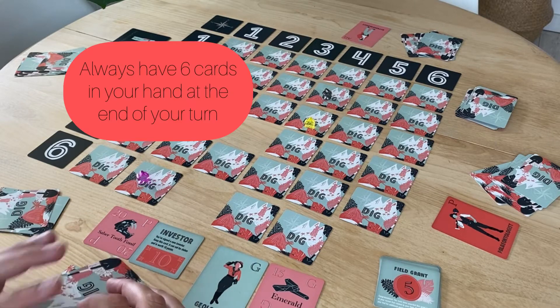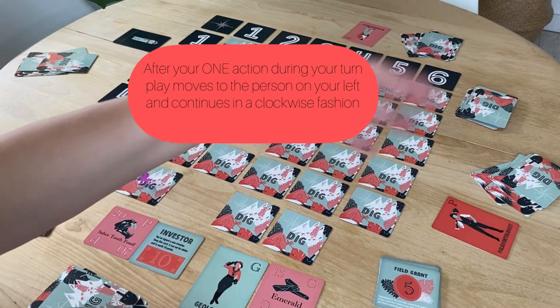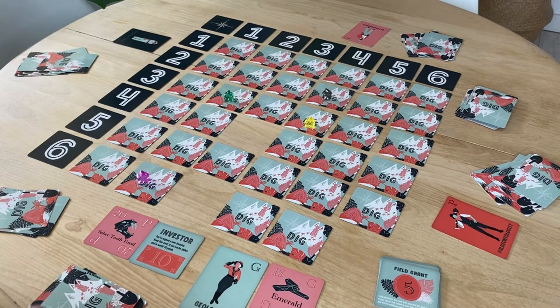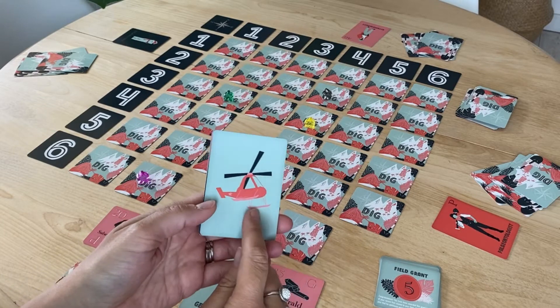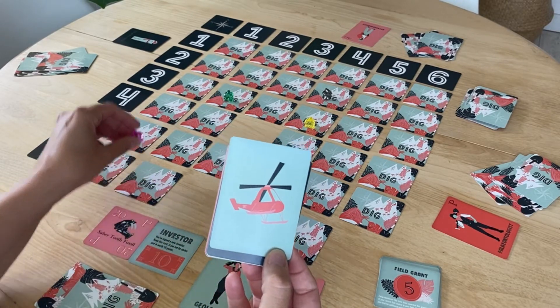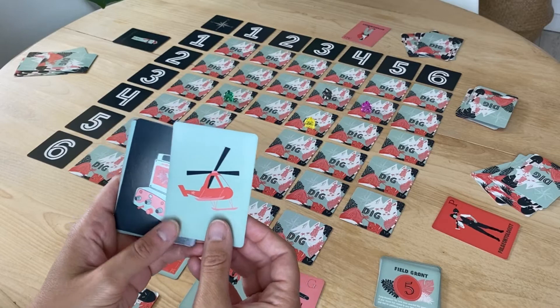At the end of your turn, you should always have six cards in your hand. Once the action cards run out, you just take everything from the discard pile, reshuffle them, and add them back into play. The helicopter card allows you to move your meeple anywhere on the board, and you're also allowed to play it with a dig tool in order to dig on that turn.